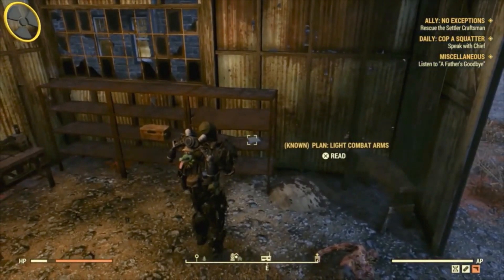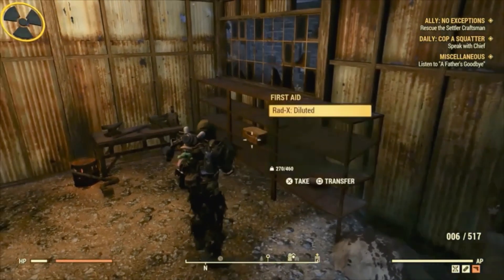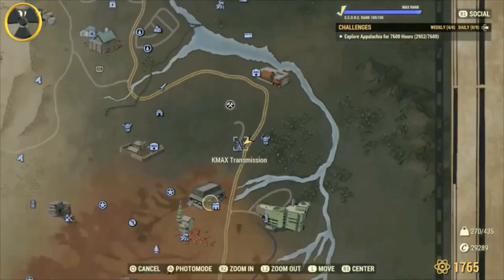Here we've got the light combat arms — it could be anything, any of the rare plans. There are quite a few of them that will spawn at all these locations I'm showing you.